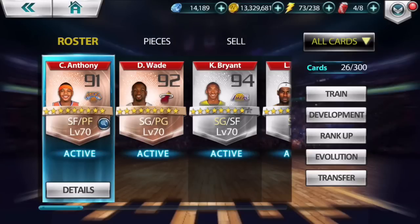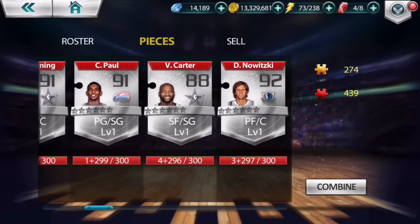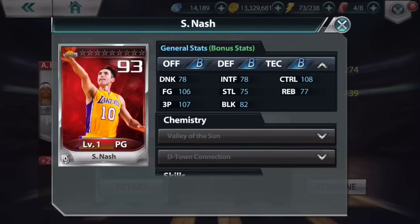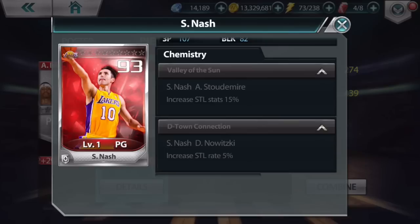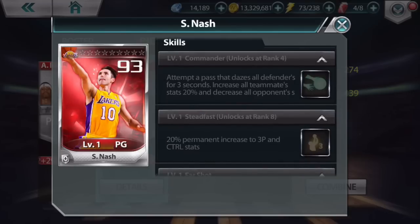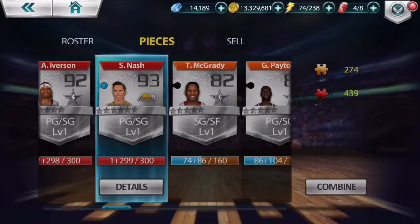First though, I'm going to go to Cards and get my first player - one that I think you guys should get too. Going to Pieces - I got a lot of mythic pieces, I've been working hard in NBA All Net. I got Steve Nash for 299 mythic pieces. His steal rating is 75, and if he has Stoudemire on his team he gets plus 15 in steal. Plus he has Commander, Steadfast, and Far Shot - plus 100 permanent increase to three-point stat. It's time to combine for Steve Nash!